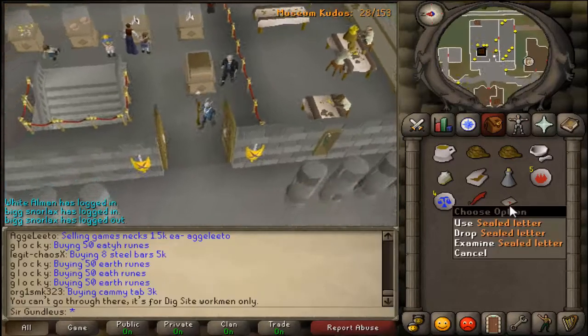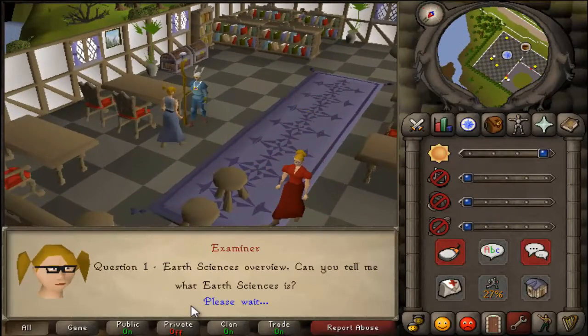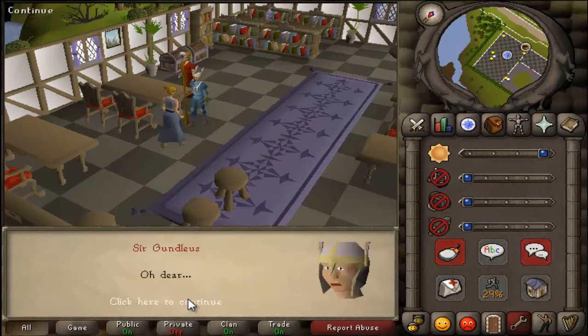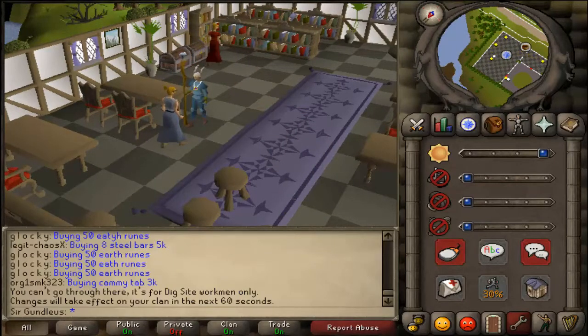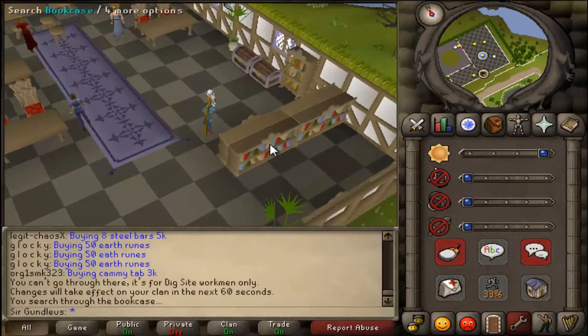Once you have the sealed letter, head back to the examiner and take the test. Just do all the answers wrong — it doesn't really matter as it will actually fail you even if you do get the right ones. What you then want to do is search the bookcases.